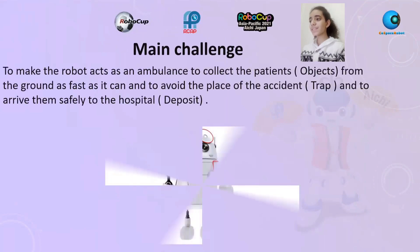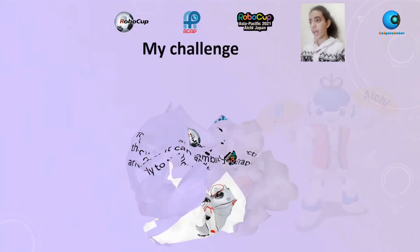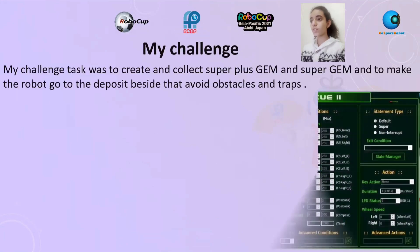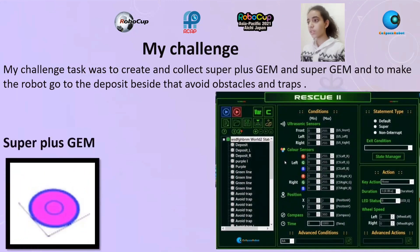The goal is to make the robot act as an ambulance to collect patients' objects from the ground as fast as it can, avoid the accident trap, and arrive them safely to the hospital deposit. My challenge task was to create and collect super plus GEM and super GEM, make the robot go to the deposit, and avoid obstacles and traps.